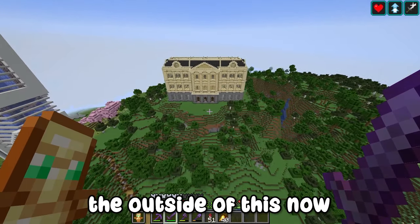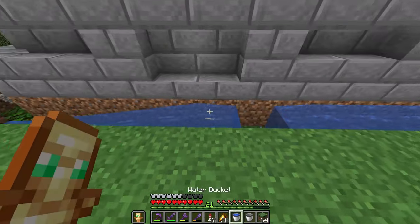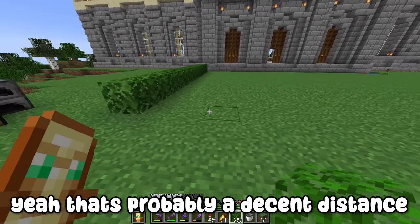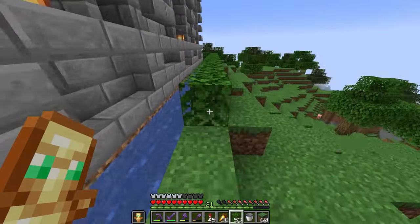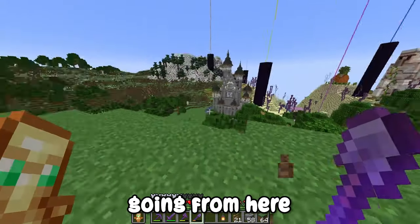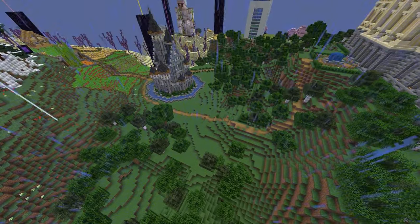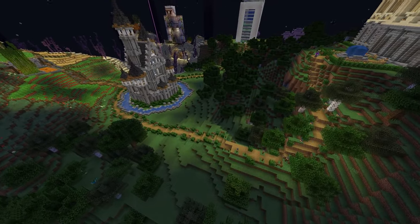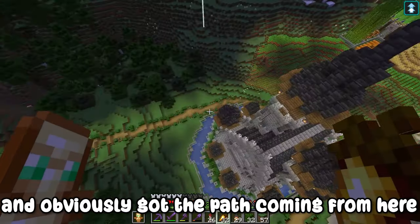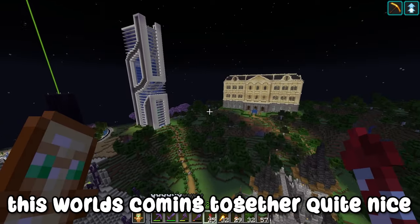Now I'm going to get on with building the outside. Just like the castle, I'll have water going all the way around — and there we go, all the water's been placed. I'm going to build the front garden right out from there — that's probably a decent distance. There we go, the front garden is done, nothing too fancy. Then I just need to make a pathway going from here all the way down over there, which I'll do in a time lapse because it'll be boring otherwise. And there we go — the path is built. The castle now has this path going off in both directions connecting to the palace. This world is coming together quite nicely.